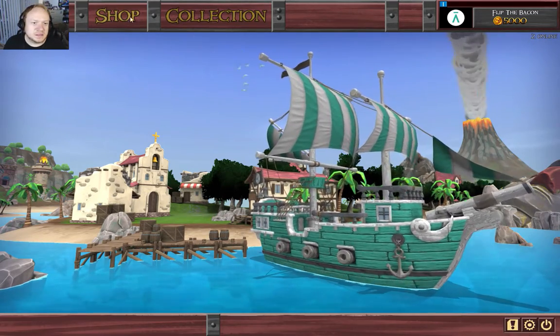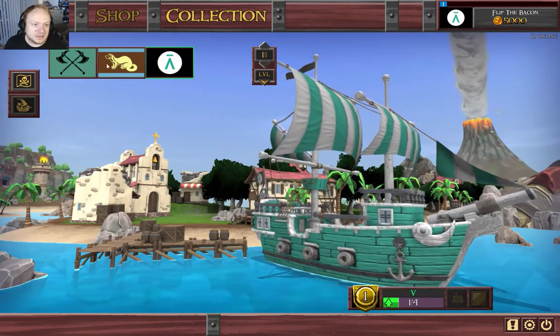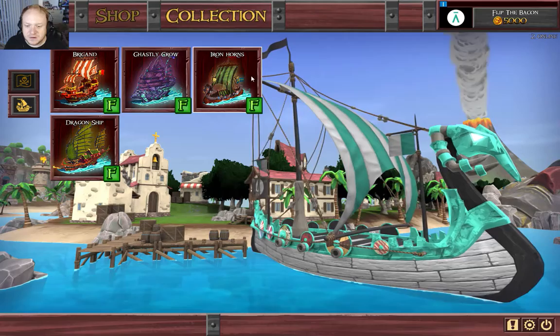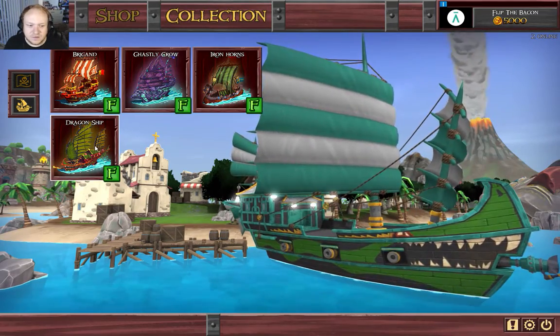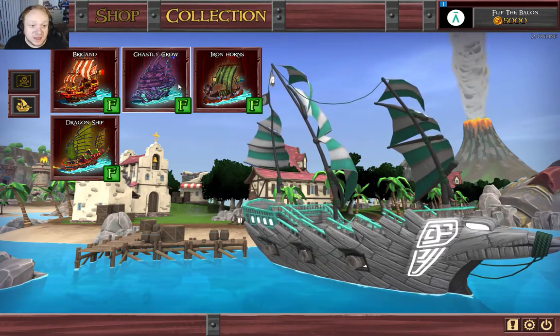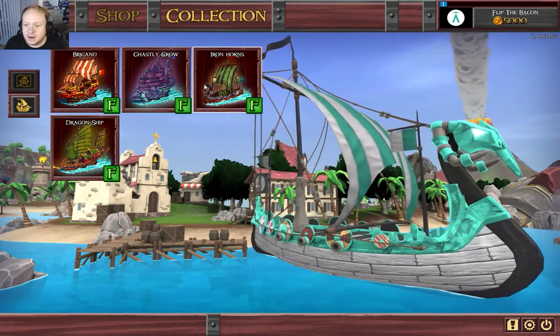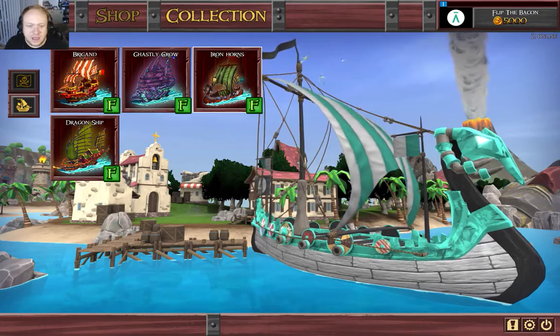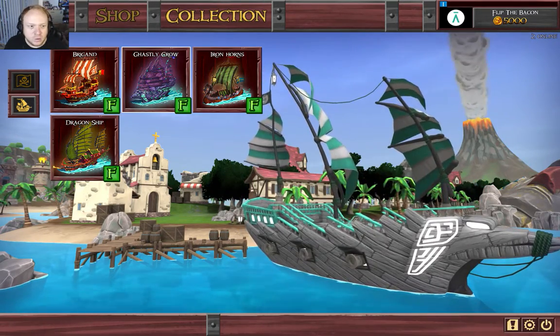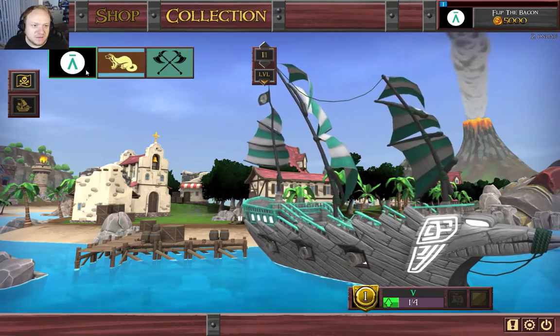So we're gonna look at our shop and our collections here, where you can change your icons and ships. We've got the Brig, just a normal pirate ship, the Ghastly Crow, Iron Horns which kind of looks like a viking ship, and then the Dragon Ship. We're gonna go with that, and then I guess we got flags here.